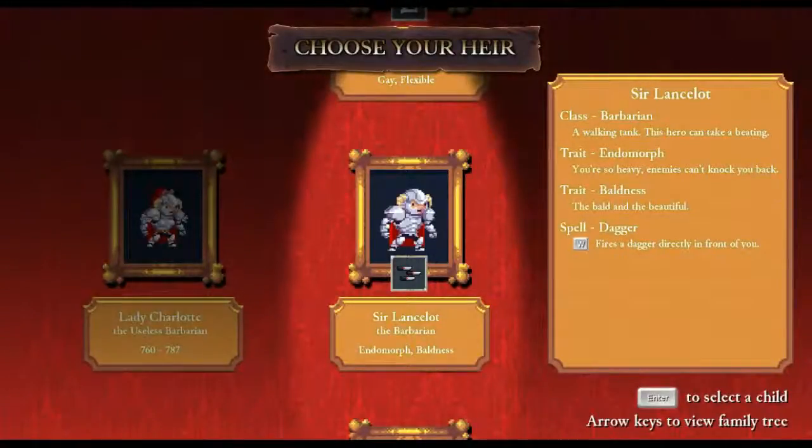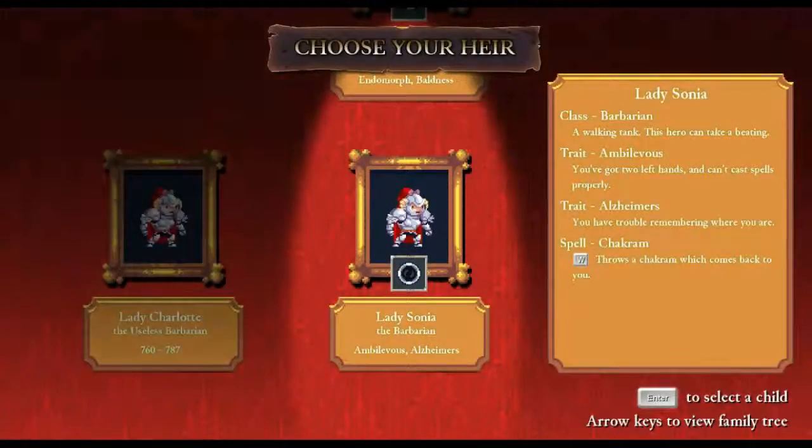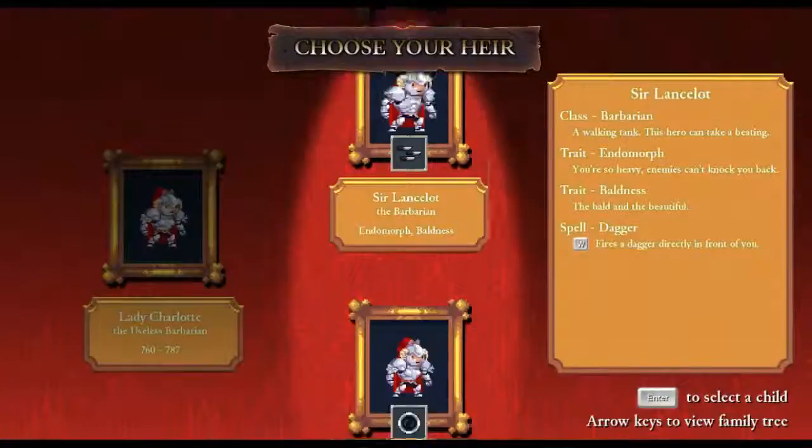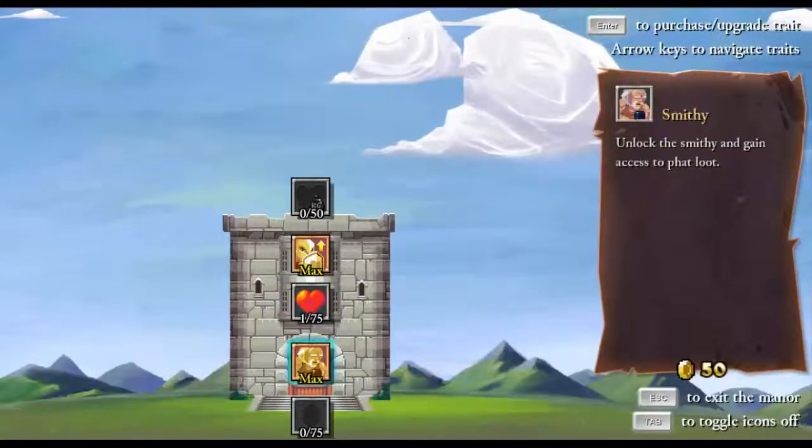Sir Lancelot the Barbarian - he's an endomorph. You're so heavy enemies can't knock you back. His special is a dagger. Lady Chun-Li, the Knave - risky hero with low stats, can learn death's sake from critical strikes. Gay - she likes the ladies. Well, she's a lady. Flexible - very flexible. And Quantum Translocator, not sure how that works. Lady Sonya, again a Barbarian - Ambidextrous, you've got two left hands, can't cast spells properly. Alzheimer's - you have trouble remembering where you are. And she has dragons. I'm going to go with Lady Chun-Li. I've only got 50. This is bloody brilliant.